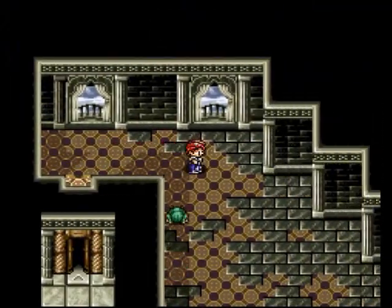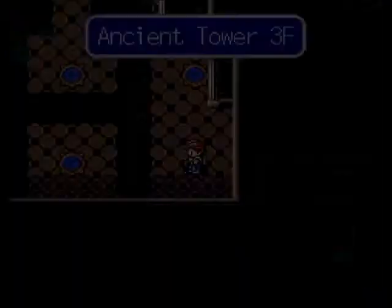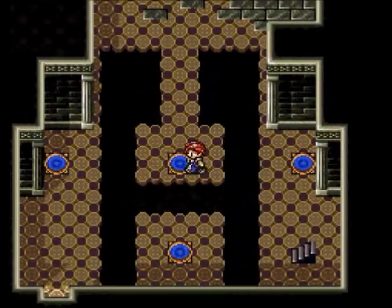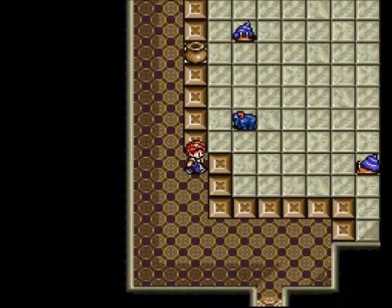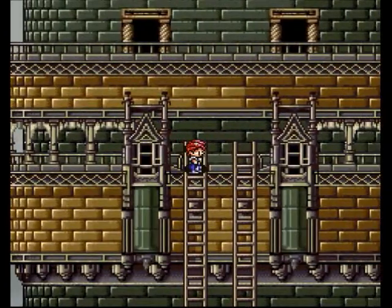That's definitely a signal I'm going in the wrong direction. So let's go back to where those warp points are and we'll make our way closer up the tower. Getting closer to Gades as he awaits, putting so many stupid enemies in front of us along the way. This guy's really just gotta let it go.